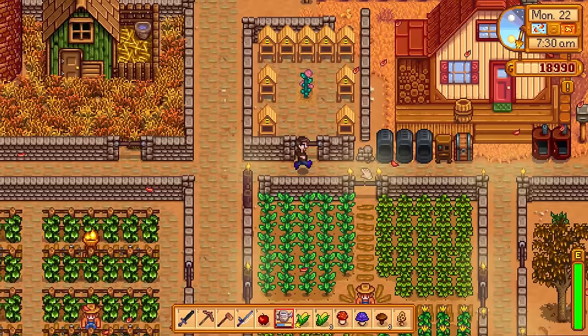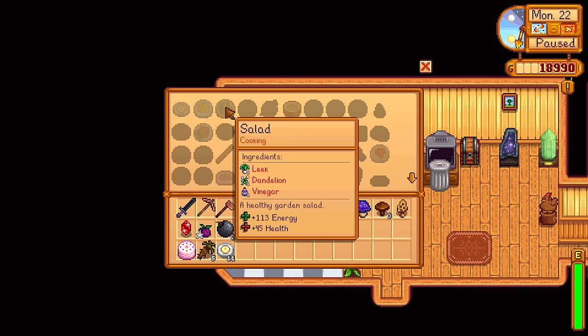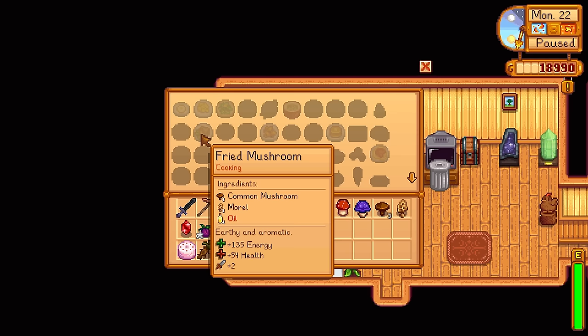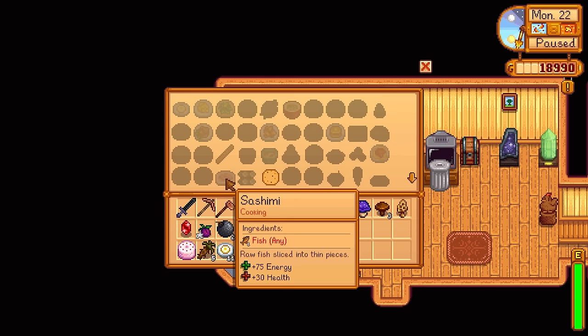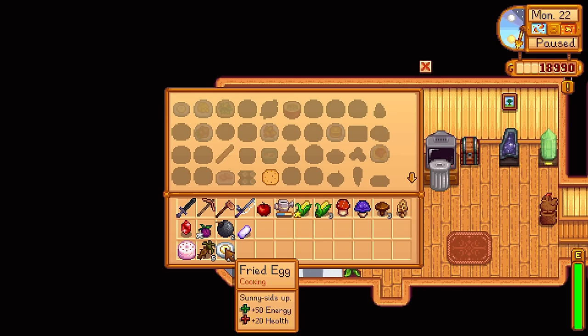Let's go have a quick look inside. I need to drop off my fishing rod, then go and check on these things I can now make. I'm going to make a salad — a leek, a dandelion, and vinegar. That's actually quite wonderful, that's just springtime forage. Fried mushrooms: common morel and oil — that's really nice. Fried mushrooms for going into the cave would be really good. I can just make sashimi out of any fish at all. There's spaghetti: wheat flour and tomato — super easy to make, but it doesn't give you a lot. This already gives us 50, and spaghetti would give 100.